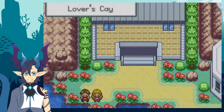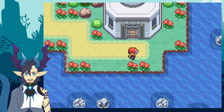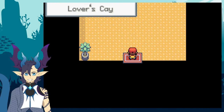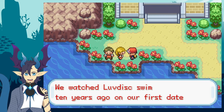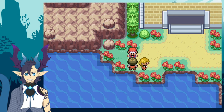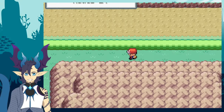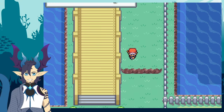After getting the SS Anne ticket as a reward for helping Bill, I head to a new location called Lover's Cay. There I find a small lighthouse, and inside is the TM Hidden Power. After leaving, I get roasted by some dude — they say 90% of people find love here, so I must be the 10%. After that blow to the ego, I fished for a bit, found nothing interesting, and started heading back to Cerulean City to heal.